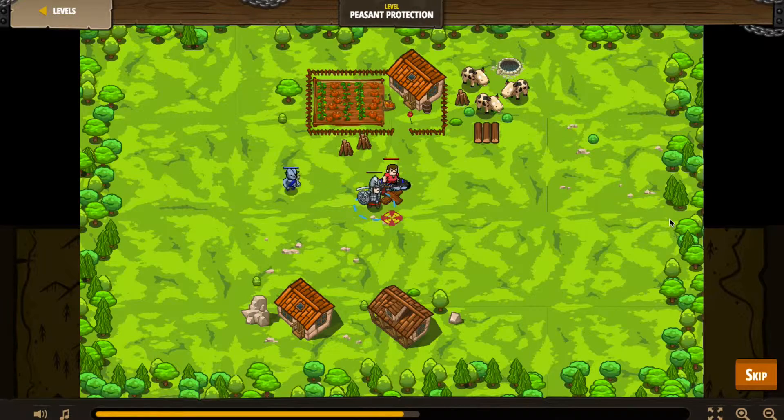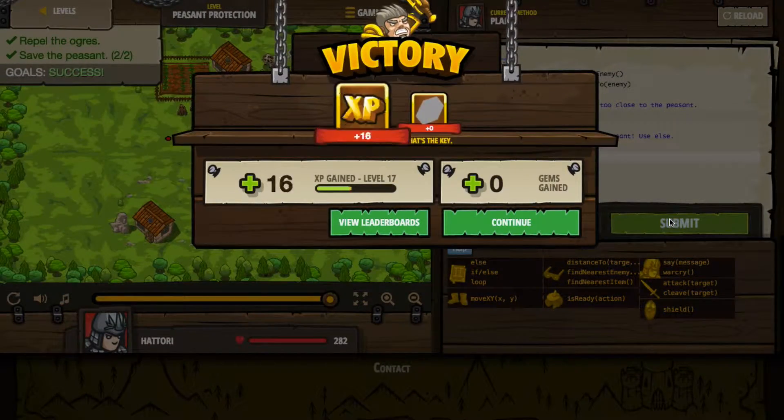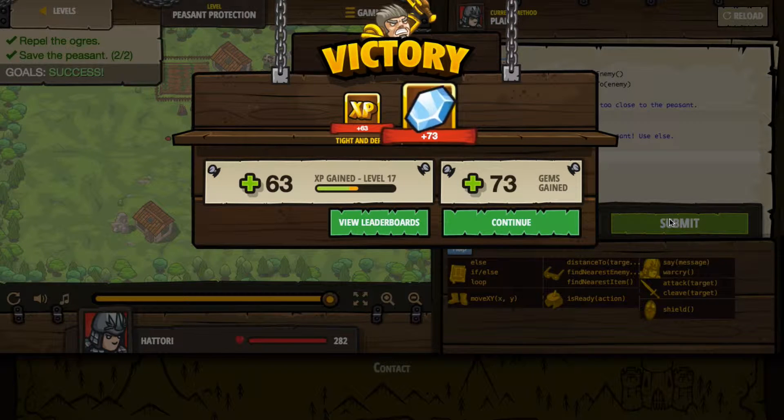It looks like I'm keeping up — no bad guys are getting to my peasant, which is good. We were victorious. We get our experience points and our gems. You'll see that we're still working with loops and if statements. As far as variety is concerned, it isn't changing much from what we've seen in previous videos. But we'll go ahead and get through the next couple of levels and see if there are new lessons for us here. Thank you so much for watching this video, and I will see all of you next week with more Code Combat.